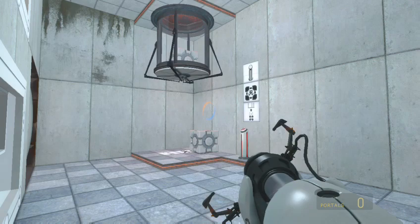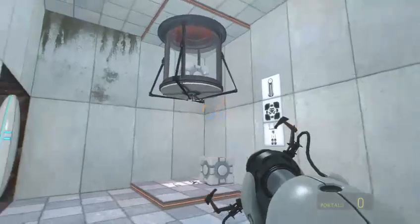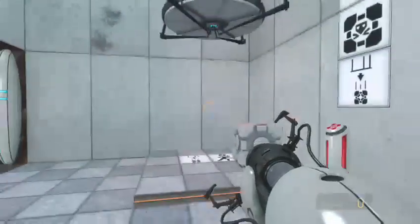Hello everyone. I'm going to be showing you how to get infinite cubes in the game Portal on the Stellar Life Chamber number 3. You can do this on any chamber with a button like this and one of these cube dispensers.